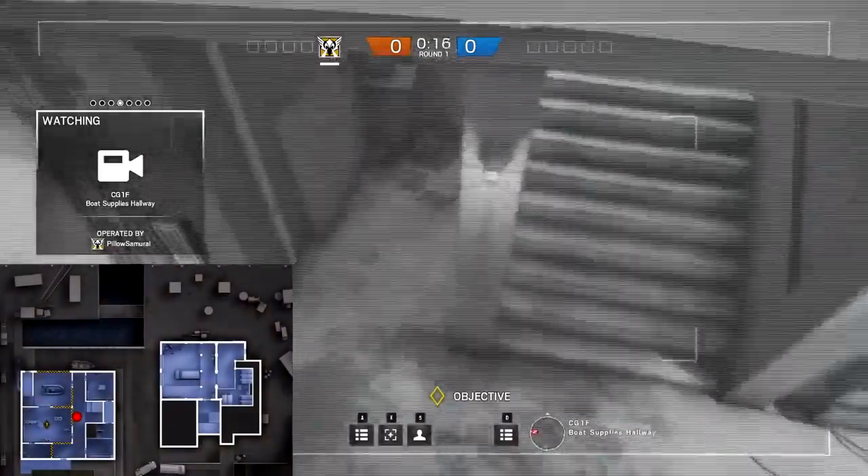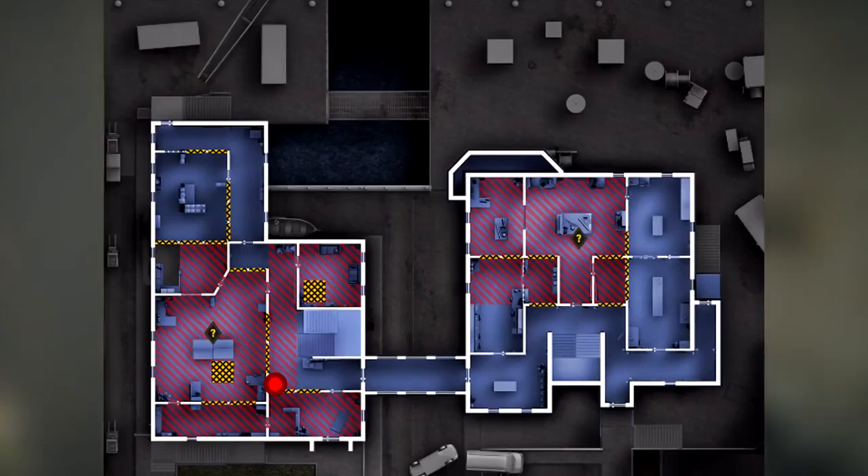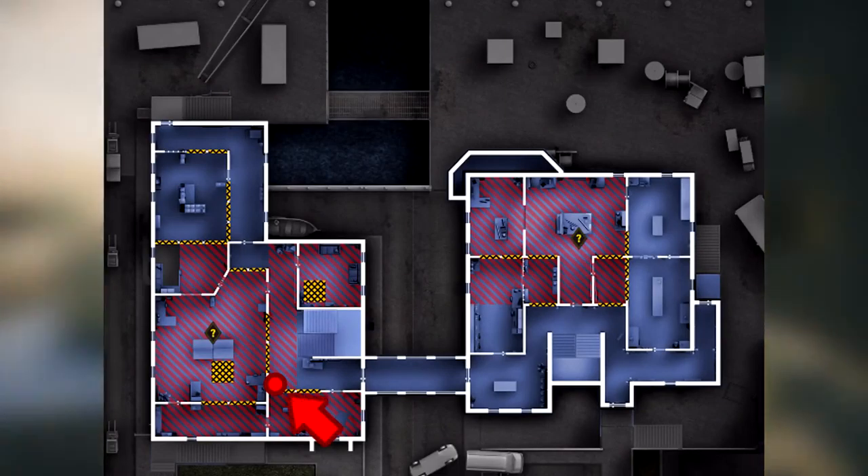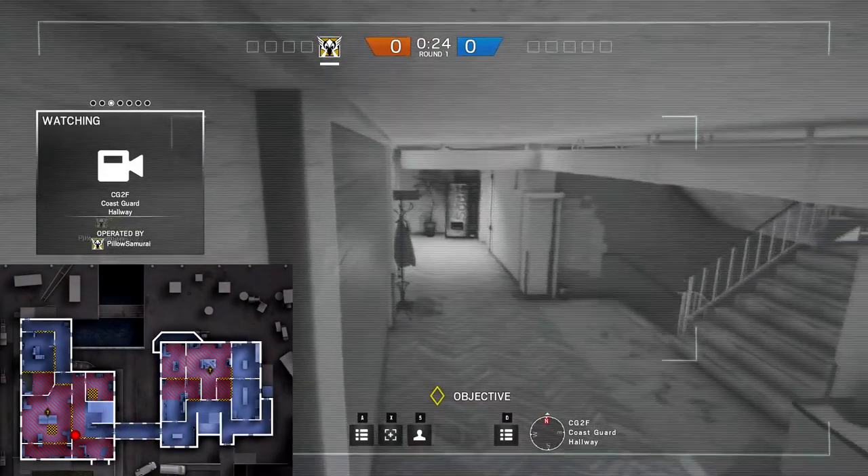It keeps the boathouse hallway in view and can spot enemies on the bottom of the staircase. The other camera in the red brick building is at the top of the stairs, right outside the Coast Guard office. It can view anyone outside of the Coast Guard office or in the tunnel.